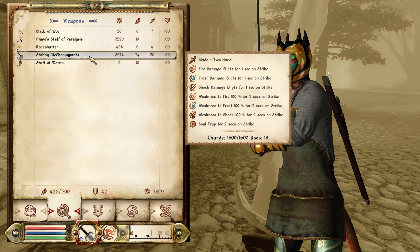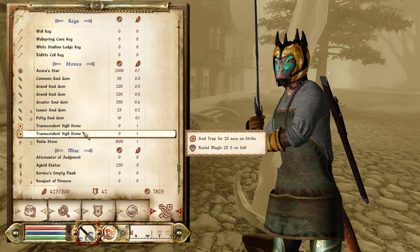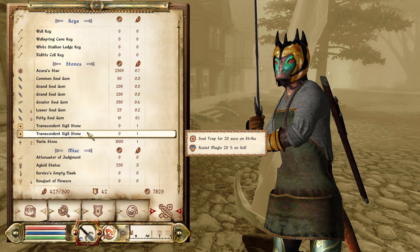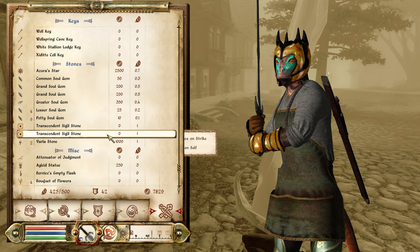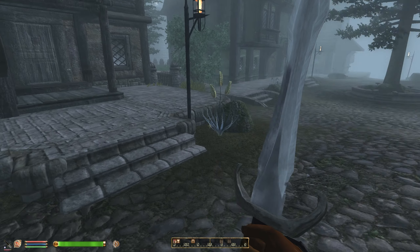I also went and closed an Oblivion Gate just so I could get more Transcendent Sigil Stones. I figure maybe I can use these in enchanting armor. I got one that might be useful — Resist Magic, 20%. I don't really care about the Resist Fire, but I'm looking for something that'll maybe increase Strength. I'll close more Oblivion Gates over time and get more of these Sigil Stones — they'll give me random effects I can use for enchanting armor.